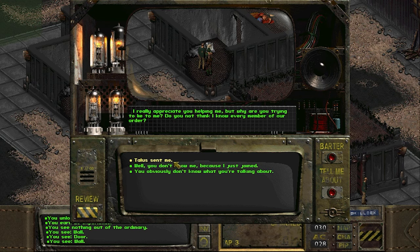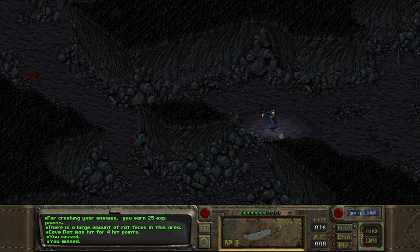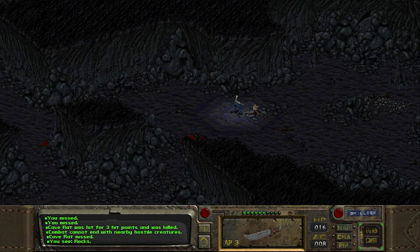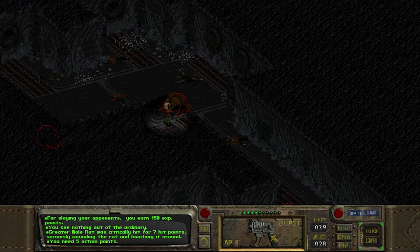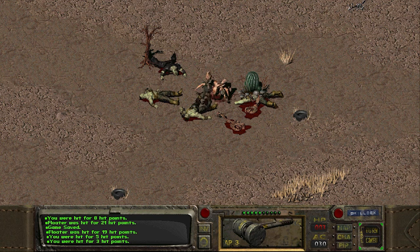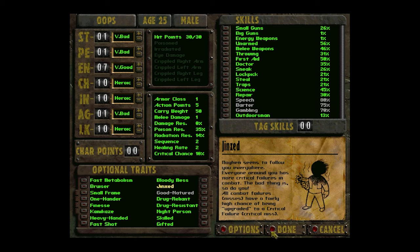The cave that our vault calls home is a really nice tutorial area — my favourite in the series. It teaches us how combat works. We move at the cost of action points laid out on the HUD, and depending on what weapon we're using or even its specific attack, the amount of AP will change. We have standard attacks, sometimes secondary ones like burst fire, and we can even aim for specific body parts like the eyes or the groin. If we end our turn with leftover AP, our armour class increases when the enemy retaliates. It is one of my favourite combat systems in a game like this, even if attacks sometimes miss with low stats.